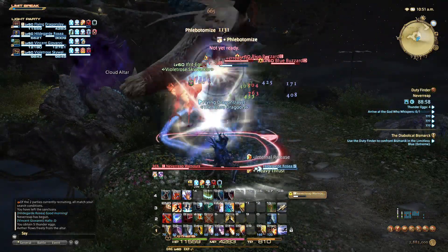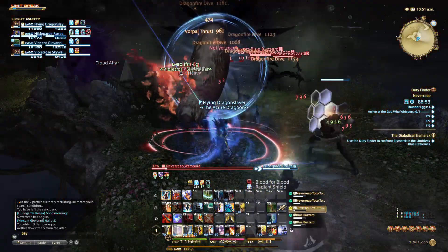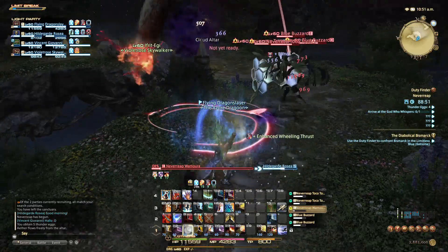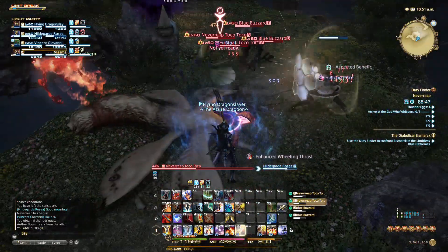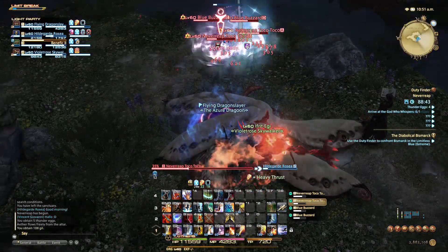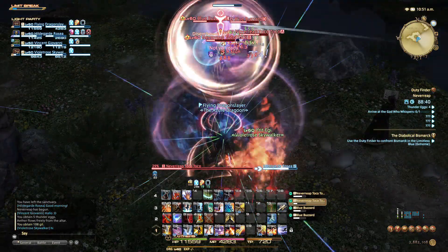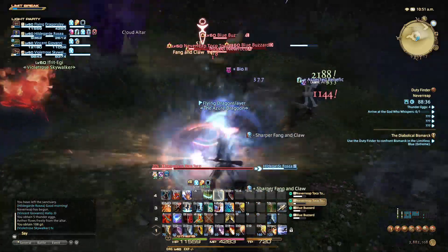It increases your overall damage over a period of time, because a lot of the abilities it affects — it affects four abilities: spine shatter dive, jump, fang and claw, and wheeling thrust. You use two of the four abilities basically on cooldown, and then two of the other ones are part of your rotation.